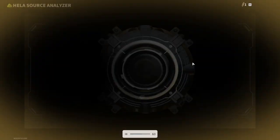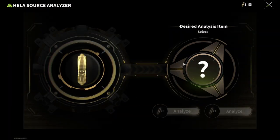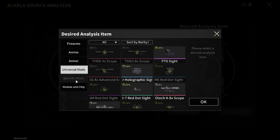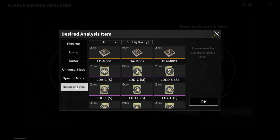Okay guys, we successfully extracted and brought the item back to our base. So apparently it is called Helisource. It is used to get items which you haven't unlocked yet, and also a list of items like firearms, ammo, armor, universal mods, specific mods, modules, and chips.